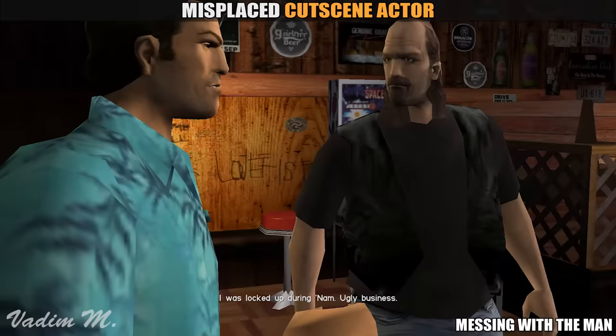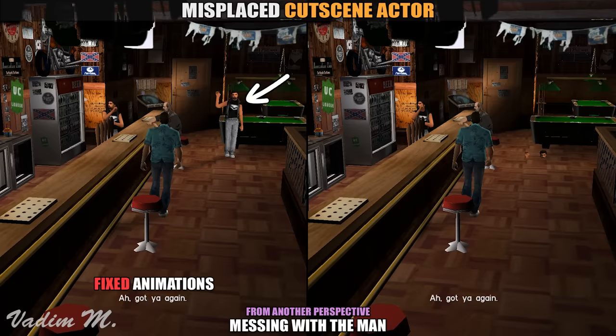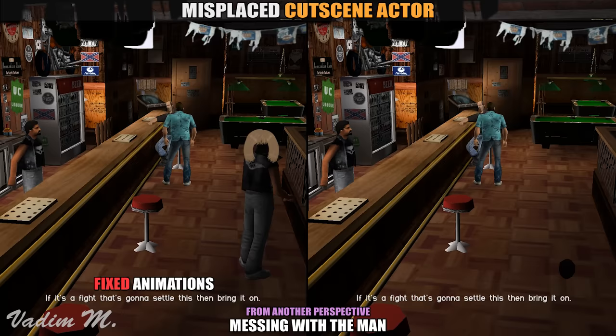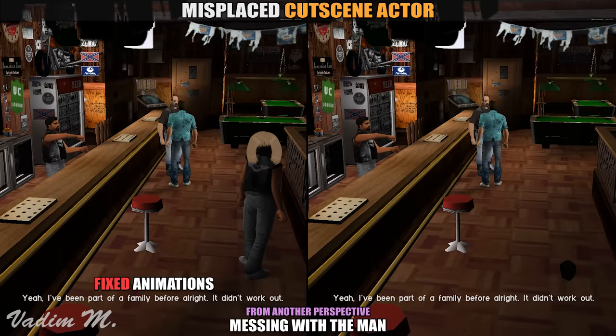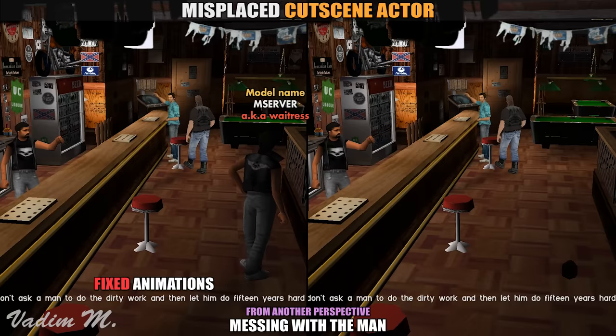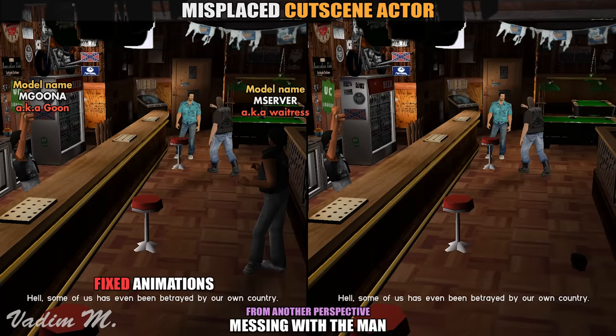If you had a sharp eye, you could spot a misplaced pedestrian during the Messing with the Man cutscene. By fixing his coordinates, we can bring him back into the scene, so let's compare his appearance to the final cutscene. As you can see, there was a purpose to hide him under the interior, because judging from his animations it should be a female waitress, but for some reason Rockstar used a completely different skin for that. In the Hogtide mission, this character appears again, but very briefly with the same girly animations. His model name in both cutscenes is M-Server, which is a copy of another model by the name of M-Goon-A. It really feels like they didn't have time to make or implement a female server, and hid this dummy character in the first cutscene by changing his Z coordinate, but very poorly.